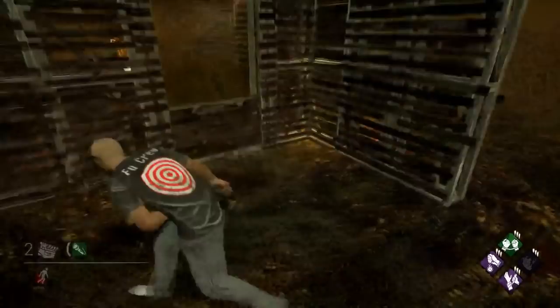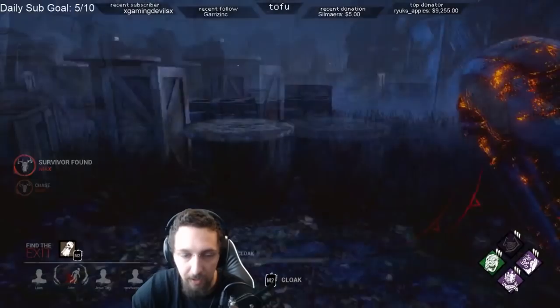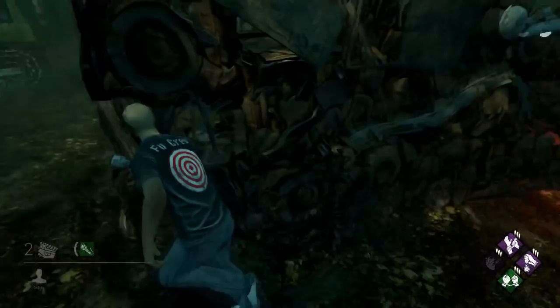Keep in mind you're not entirely helpless as a survivor either. You can try and fake the window vault, bait the killer, and then continue looping. This tile, when properly played by both sides, comes down to correctly predicting what the other person will do and counterplaying accordingly. This is probably one of, if not the most, balanced tiles in the whole game. There are variations of T-walls on most maps, but keep in mind that Coldwind is the only map with see-through walls, meaning every other map has additional mind game potential because of how much harder it is to keep line of sight of the killer. The Autohaven T-walls have very slightly shorter walls that make it a little easier to mind game as killer.